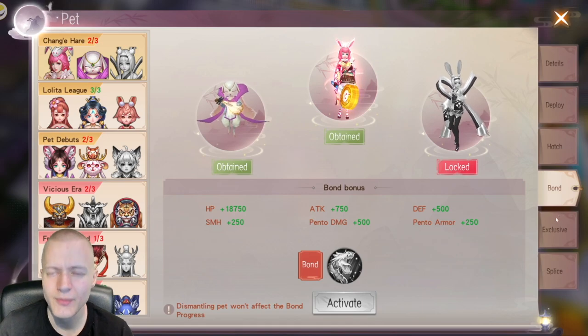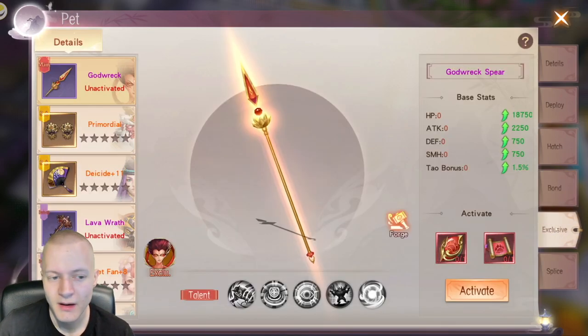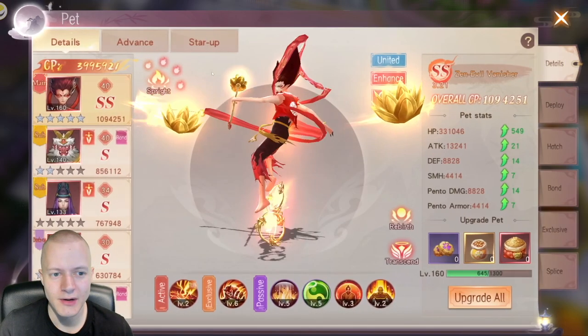You get Bonds, which are pretty good but difficult to get. Exclusive pet stuff — you don't have to worry about this for a very long time. It gives the pets more power.